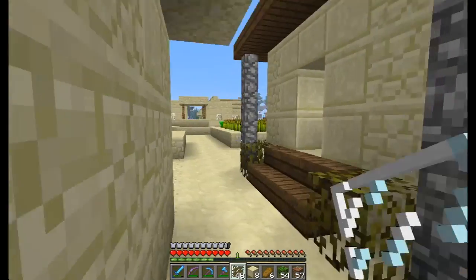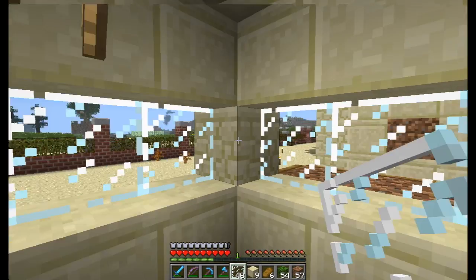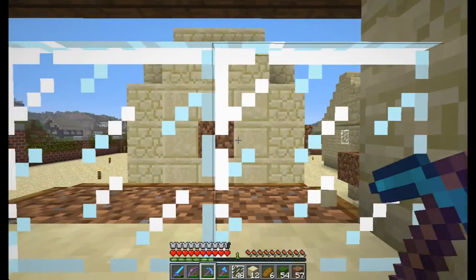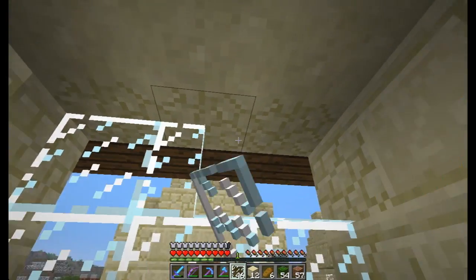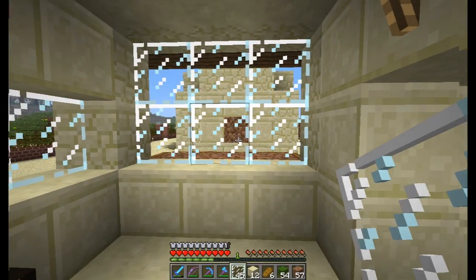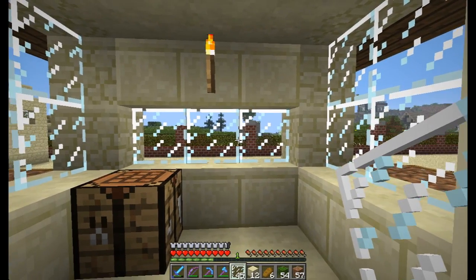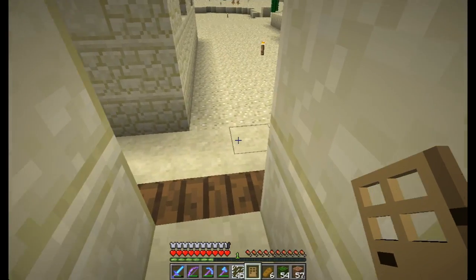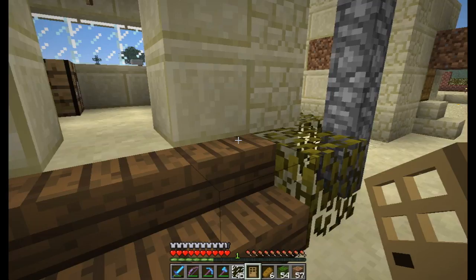Let's do it from the inside — it'll be easier that way. That looks all right from the inside. Let's get a door on this house as well. It's a shame you can't make different colored wooden doors — like oak doors and spruce doors separately. I think that's something they should add.